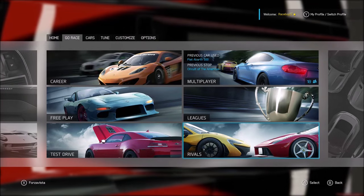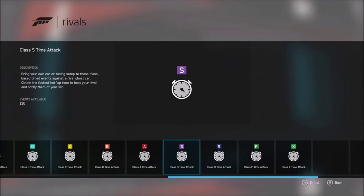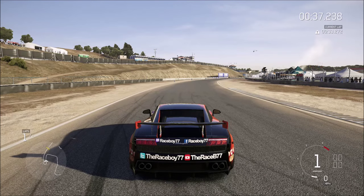This will give you general knowledge on what you should be doing and looking for as far as corners are concerned. I want to talk about the importance of corner exit. If you're going to sacrifice one part of the corner, you want it to be your entry, because the exit is the most important part of the corner.